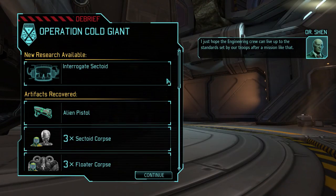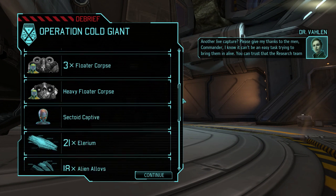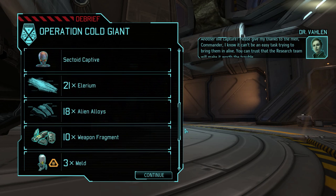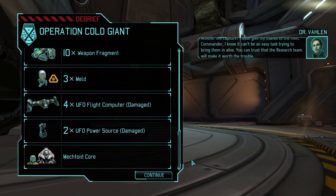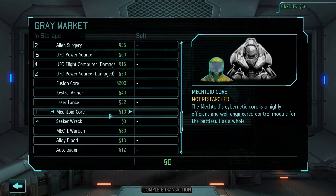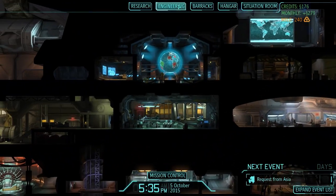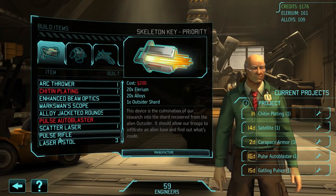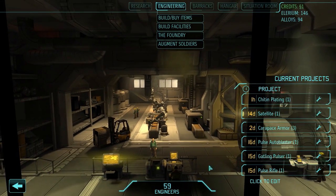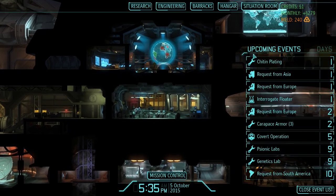No promotions, but we got a sectoid. We also got an alien pistol — which is actually useful, I don't think we had one before, we only had alien carbines. Pelerium, free meld, and we got some junk to sell. Let's sell that right away — that's some decent money. Now that's 176 credits — enough for another pulse rifle. So let's make one. That leaves us with quite literally one credit. What about our research?